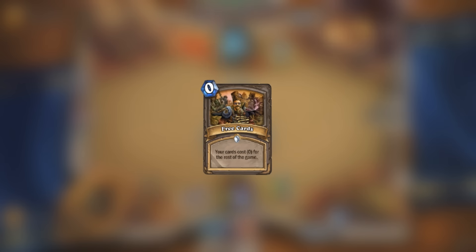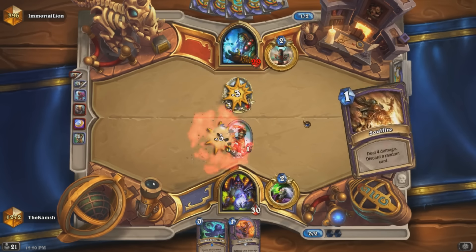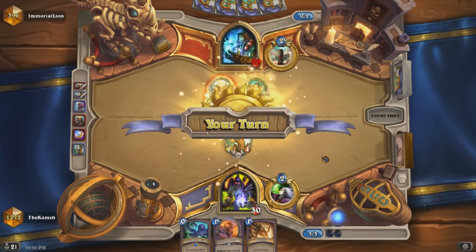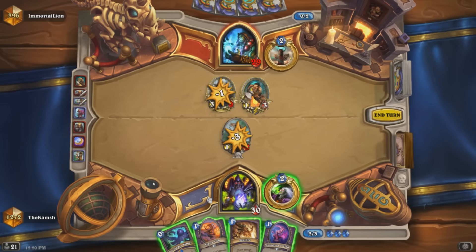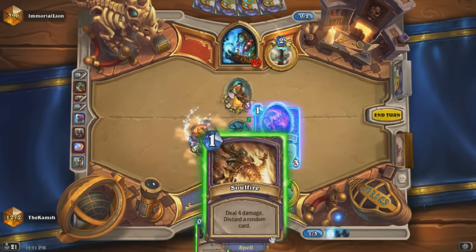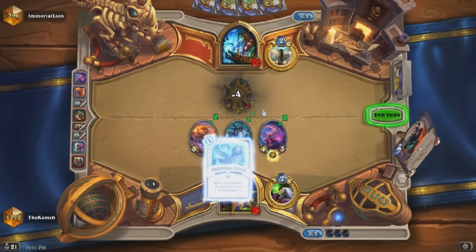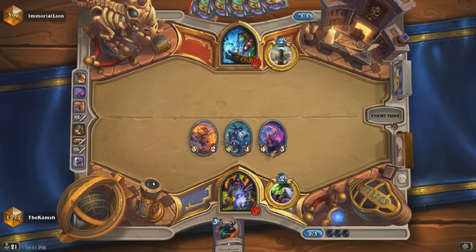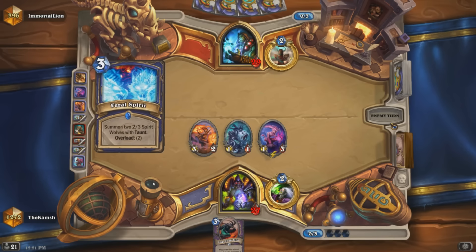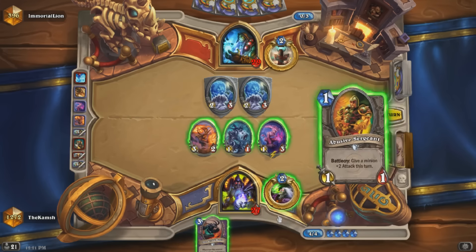The next card is Free Card. This is a pretty good one because we could definitely see something like this being a real card — maybe a 10 mana spell for a certain class with a similar effect. They'd obviously have to make sure it was balanced, maybe making the cards cost one instead of zero, but the cost of spending all your mana on a single turn just setting up something could potentially make for a really interesting risk-reward card where you make a big sacrifice on one turn and get a nice payoff later on.